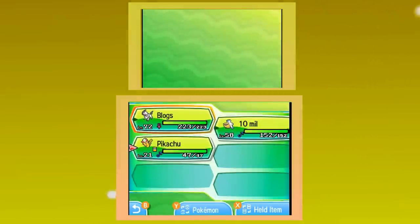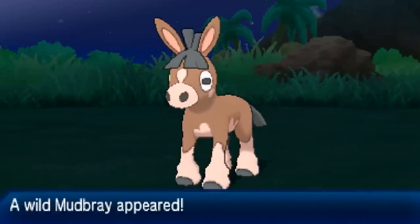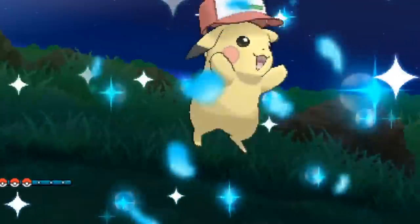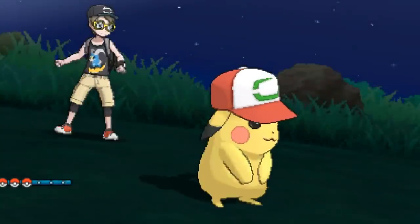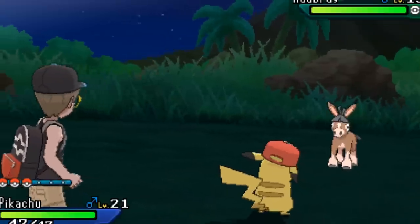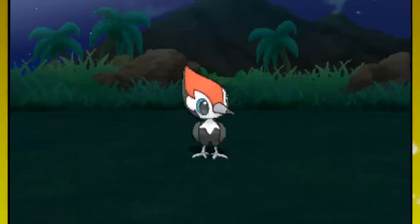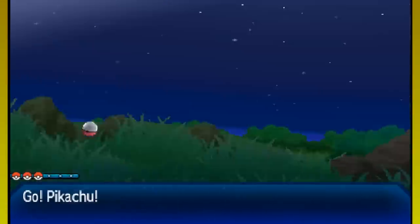And then I can send it over to my Ultra Sun that I'm doing the whole trial quest on. Let's do an encounter. That is a regular Mudbray and a shiny Ash Hat Pikachu. That is insane! I love it. I was in a call with Mr. Let's Play while doing this, while he's hunting Chikorita. Best of luck to him on that. I guess now it is time to trade this over to the other Ultra Sun and we're going to continue on with the trial quest.